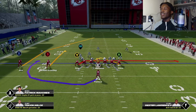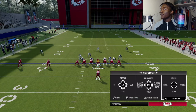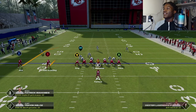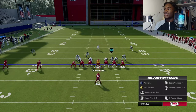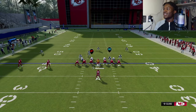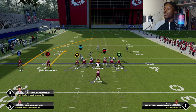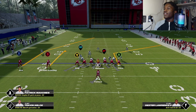Put Travis Kelce on a corner route. Pass protect, then slide left, and double team the inside tackle so he doesn't tackle you first. Also put MVS on a streak, just in case you need to throw a deep bomb.